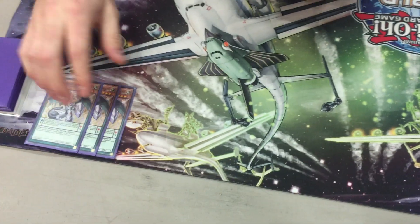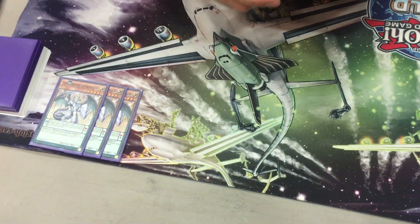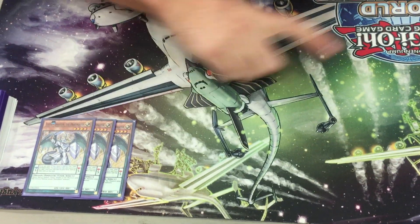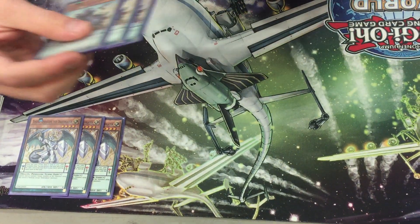Triple Draco Slayer — you have to play three of this. This is the best Pendulum card right now, except maybe Plushfire. It's just a straight plus one; you just send it to the extra and you Pendulum it back later. You just need to play it.